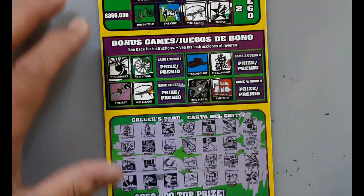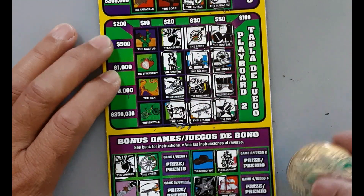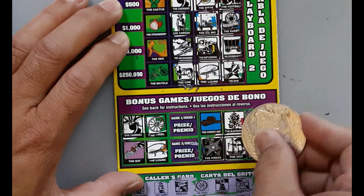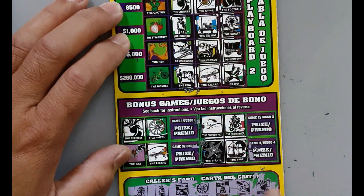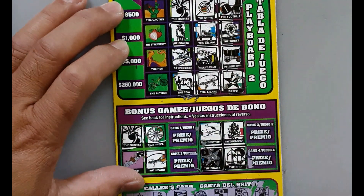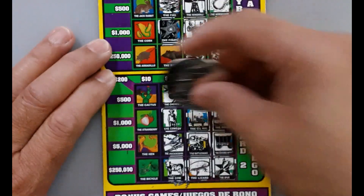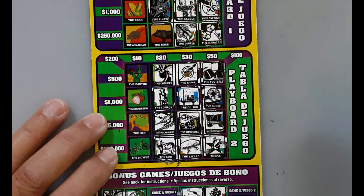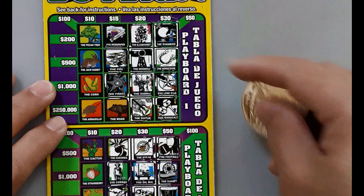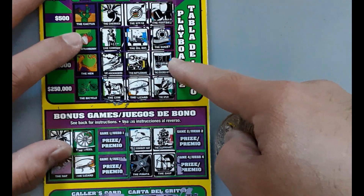Cowboy hat. The cow — you get the cow, all right! And the sheep — oh wow, it's also a winner! Cowboy hat — oh, we don't have the bat. Hopefully we get the right ones — no boar. Cow, spare, and sheep — okay, so we get $50, another $50.